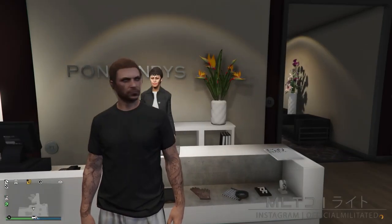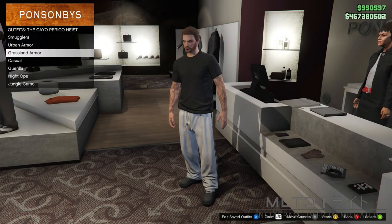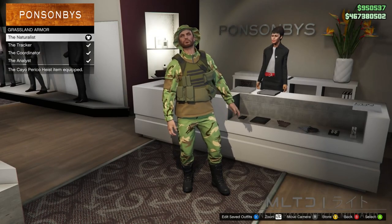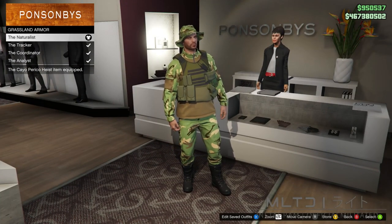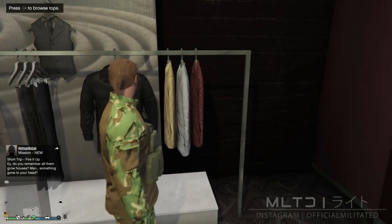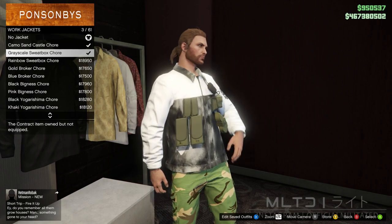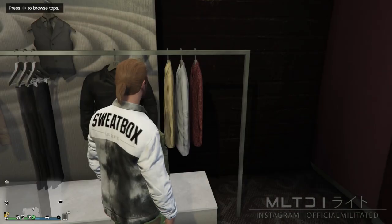To move on to outfit three, we're going to go back into the outfit section, go into Cayo Perico heist and go into grassland armor to purchase the Naturalist, which is the first one on the list. Then just go ahead and repeat the glitch that we did at the start of the video when we were wearing the Coordinator outfit which had the tan pouches. You'll then end up with an outfit looking like this and we're going to go into the top section. From here we're going to go into the work jackets category and purchase the greyscale sweat box tulle. Just like with the first outfit you can see that the pouches have stayed on the front.